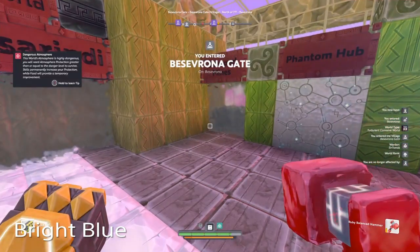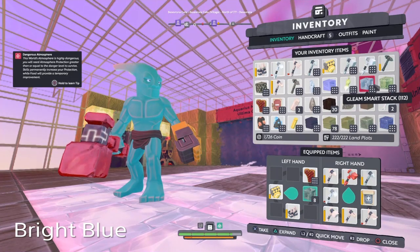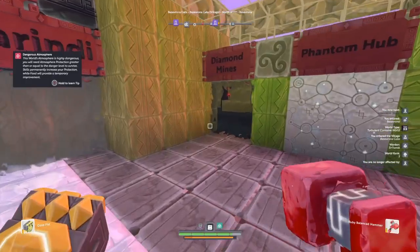As you can see, it's like a hell of a lot of these craters all spread out around here, and they contain this yellow gleam.